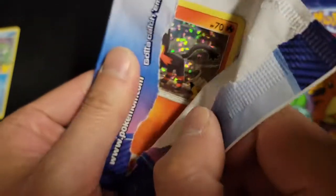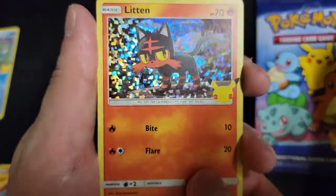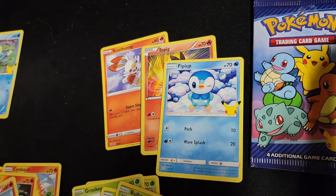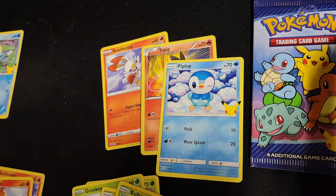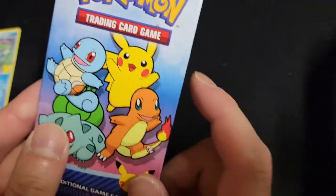We have our last two packs. We pull a Litten holo — which we don't have yet, so that's nice. Behind it we have Tepig, Scorbunny, and Piplup. It looks like the rest are full dupes. It seems we weren't able to finish the master set, but we got pretty darn close.